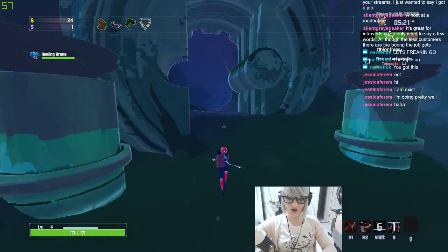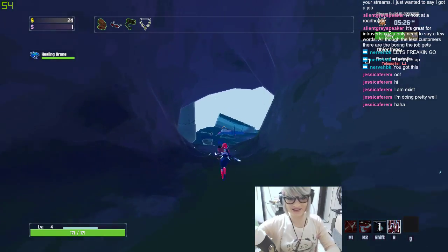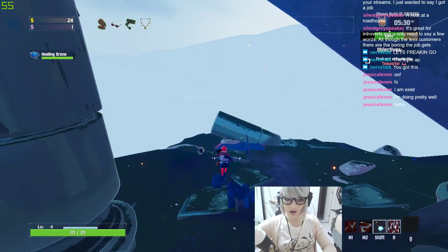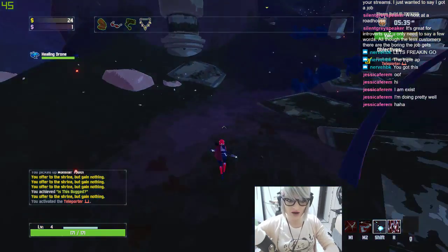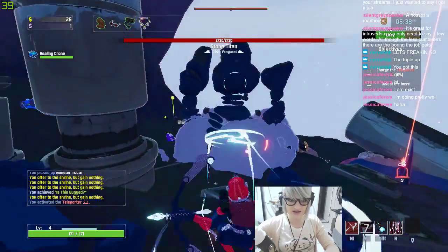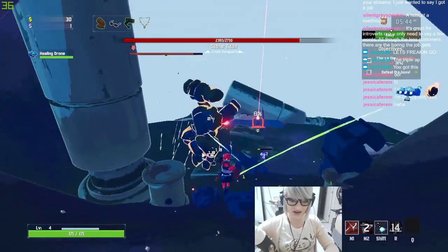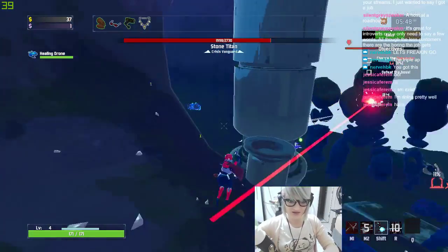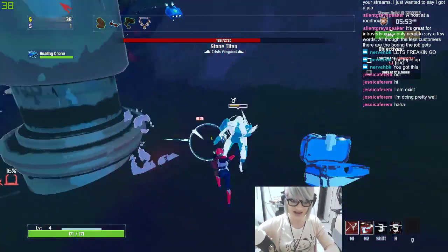Admittedly not as many items as I wish I had, but the shrine of chance did screw me over. We're not doing the best on time, but not that bad. This is like the best area to fight a stone giant because there are many things you can use as cover, so I'm happy about this. As you can see I'm staying right next to the structure here, which should protect me.